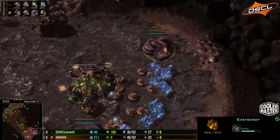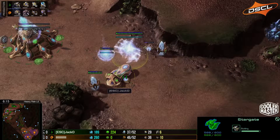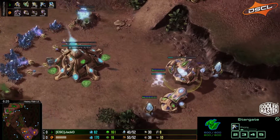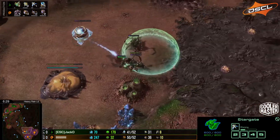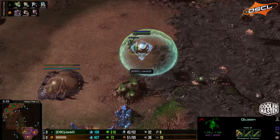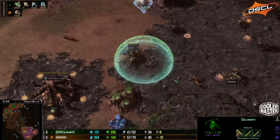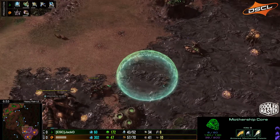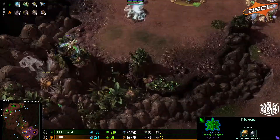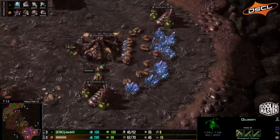We see the zealot and the mothership core pushing across the middle of the map, with two zerglings getting pushed back by a sentries, and they've also seen the stargate. So This Game Sucks should know what he's playing against — it's going to be Phoenix. The time warp is actually going to slow the queens. The zealot needs to hit the other queen at least once for the mothership core to kill it. Jacko only lost one zealot — good defense and micro from the Zerg side, keeping all those queens alive.